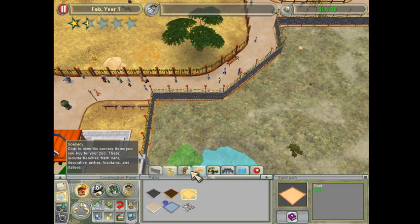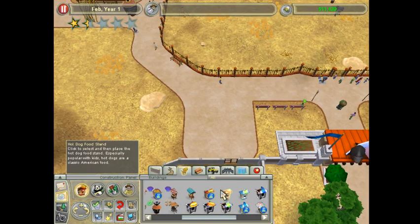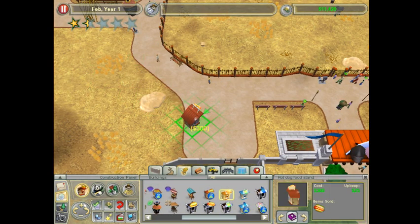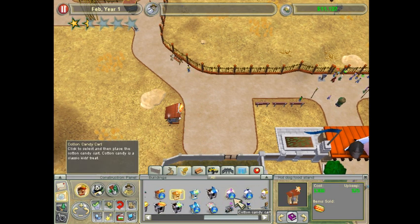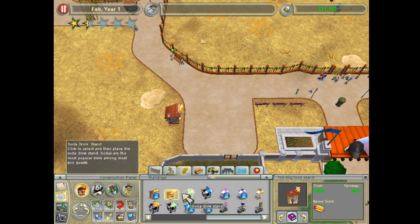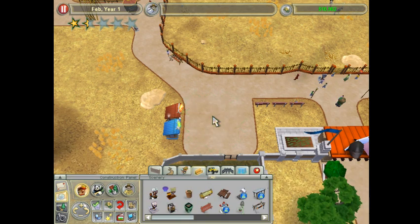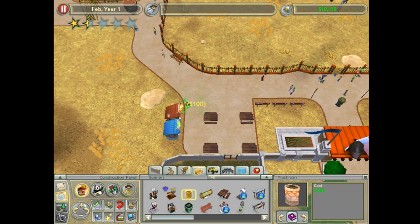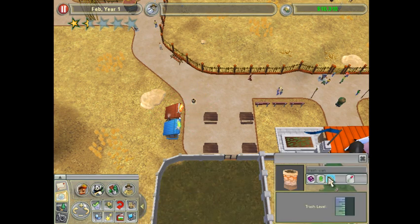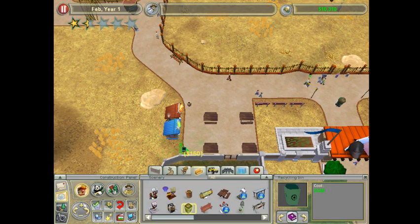Let's take care of the guests first. I should really adjust the scroll rate on this. Let's get the hot dog stand. And let's get a soda stand as well. Maybe a couple of picnic tables, some trash cans, and a recycle bin on this side. Perfect.